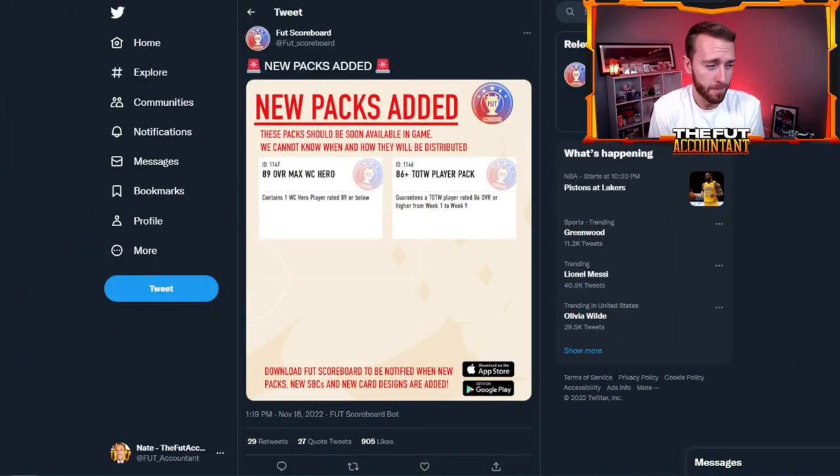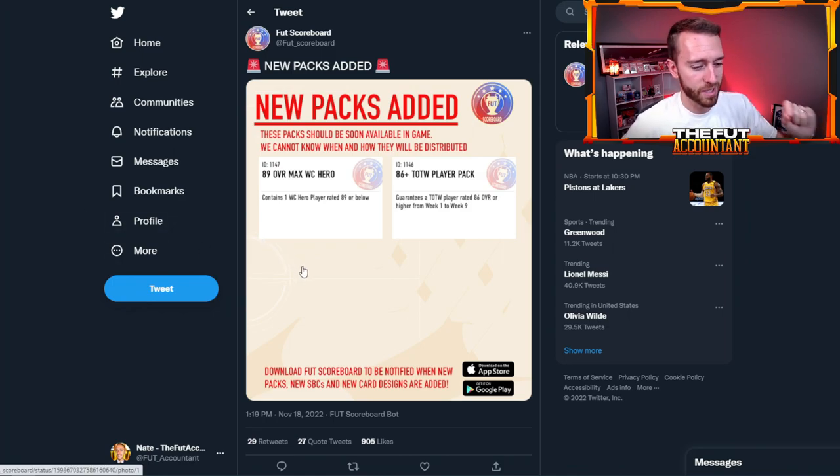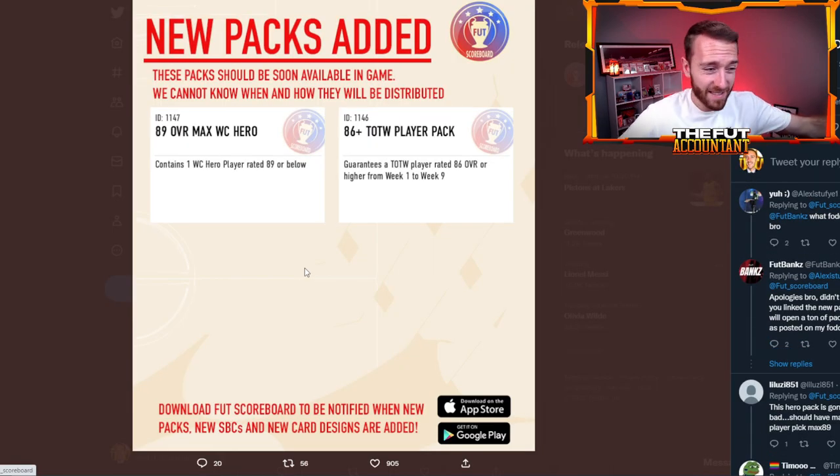I don't know if we expected it to be coming this fast — that's the surprise in all of this. When this pack code was tweeted yesterday, about 19 minutes after the content was dropped, an 89 overall max World Cup hero pack had been added to the code, and that's what people are getting excited about. This is an SBC that will be very, very in demand — brand new hero cards that just got dropped in the game in the past week, and we now have an upgrade SBC that will be giving out those cards. That's pretty insane.